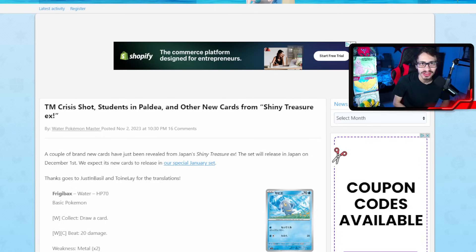We got two brand new EXs to look at. All these cards are going to be coming out in the Shiny Treasure EX set, which I think is coming out in January. It's going to be releasing in Japan on December 1st, so it's coming up soon. This does mean we are going to get some shiny cards in the set, like we've seen with Shining Fates and stuff, but we do have some new cards to look at here nonetheless.